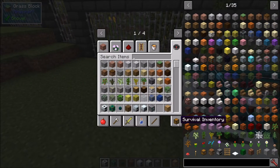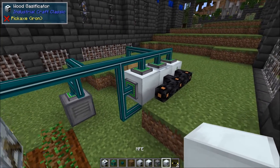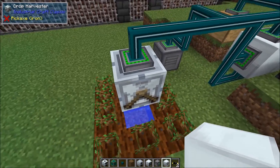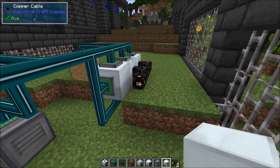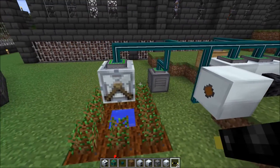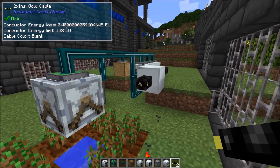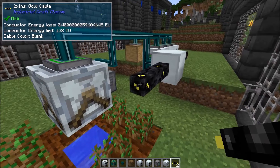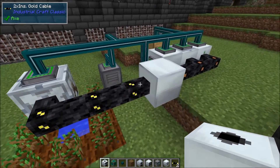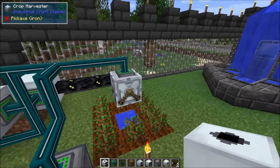If you wanted to upscale it you could use an MFE instead of the bat box, because none of the machines on this side are really using power — the only thing in this system that uses any power is the crop harvester. You can just pump in LV and it's enough to power it, it doesn't use that much. If we do upscale, we're going to run over some gold cable just to upgrade the cabling because you don't want the cables to burn up.